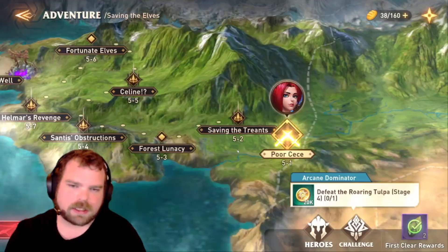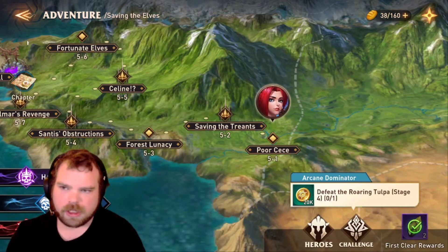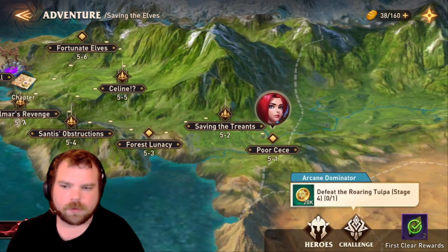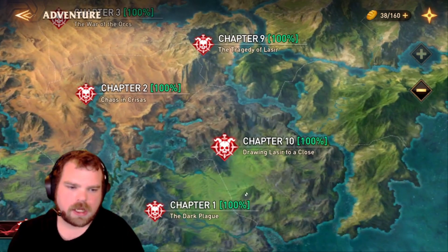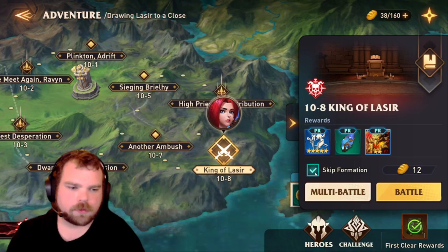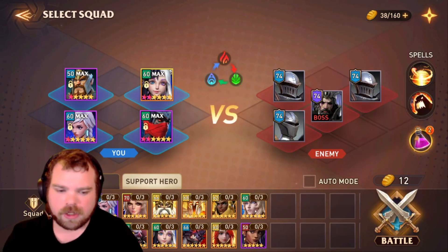When you first start off, just go through the story — work on Common, then Hard, then Mythic. A lot of the time you may get stuck, and I'm not going to sugarcoat it — it was quite difficult progressing through to 10-8. One big thing is your friends' support champions. If you're struggling on a stage, you have access to those support heroes from your friends.